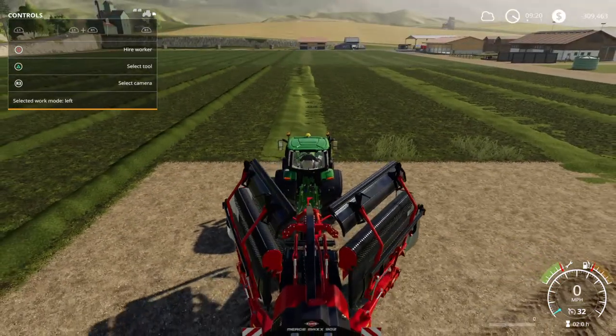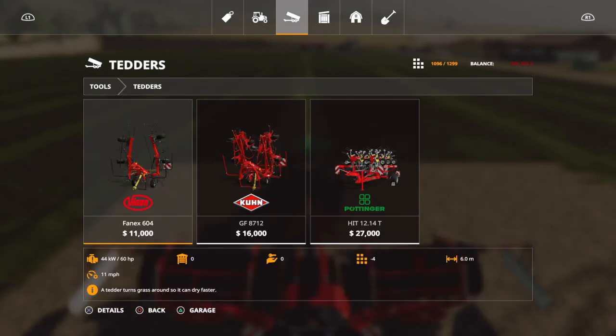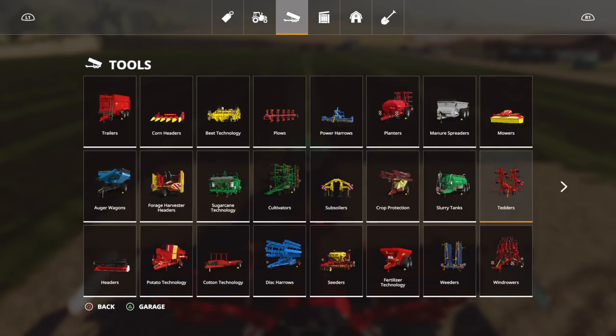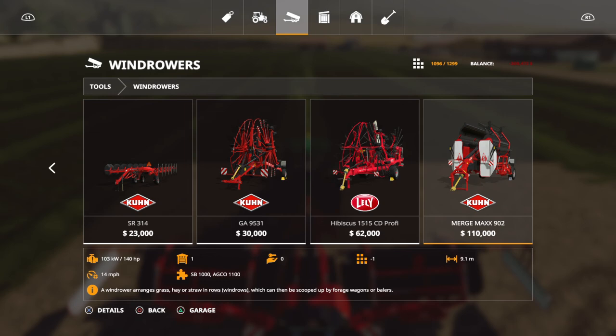So let's unfold our Krone. Let me show you real quick guys the options you have in the store for tedders. Like I said, you've got three options: you have a 6 meter, an 8.7 meter which is the one we have, and you have your Pöttinger which is a 13 meter tedder. And then for windrow rollers you have five options: you have a 4.6 meter, a 8.5 meter, a 9.3, a 14.8, and then a 9.1. We're using the 9.1 meter - the Krone - which is a row merger, which allows us to shoot it off to the left, to the right, or down the center, and that's why I've picked this one. You can run them to one side and then come back and run it up the other side and then merge both rows together, which is handy.